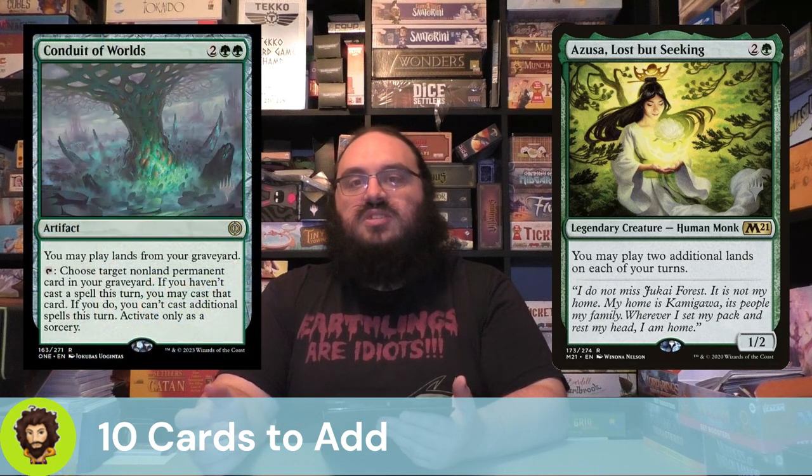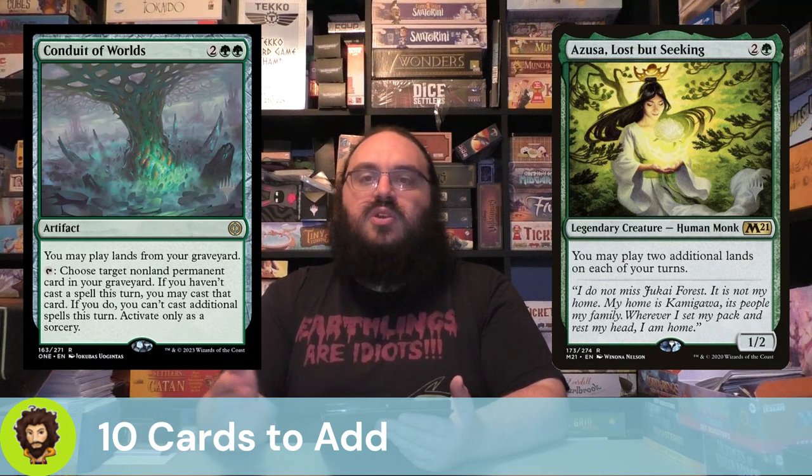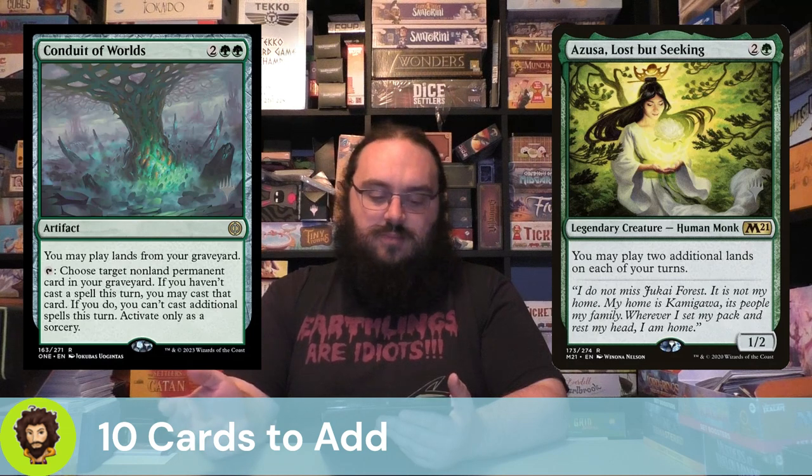Starting our additions, we of course have Azusa Lost But Seeking — two additional land plays per turn. That means first land: Manifest Dread; second land: flip over one of our face-downs; third land: another face-down flip, plus a bunch of extra landfall triggers. Azusa in a landfall deck just makes sense. Conduit of Worlds lets us play lands from our graveyard. With Manifest Dread happening and the landfall-focused deck, we're going to be manifesting a lot of decent creatures and dreading a bunch of lands, so the ability to recur them later is just icing on the cake.